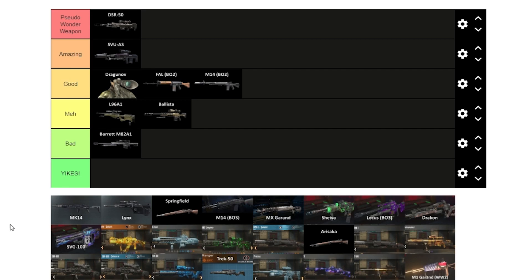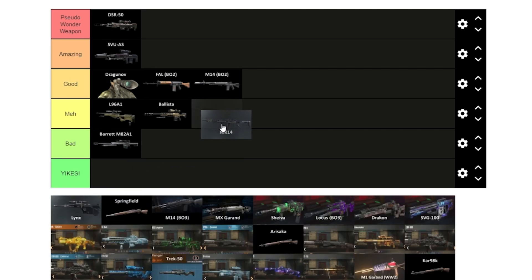Next is the MK14 from Advanced Warfare — it's a wall buy in the spawn room. It's not a one-shot past round 19 even when fully upgraded. We'll say meh. It's definitely not a good spawn room weapon.